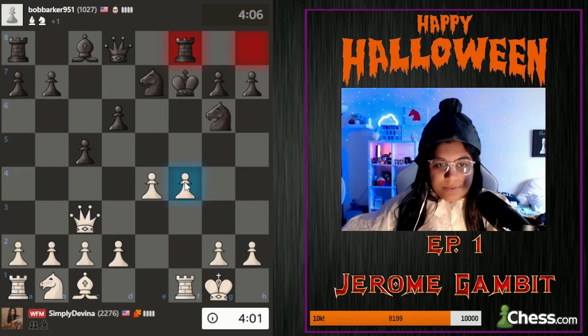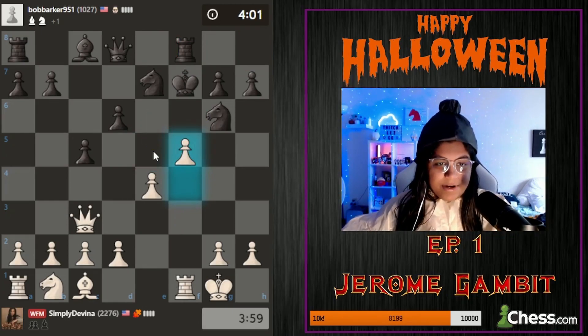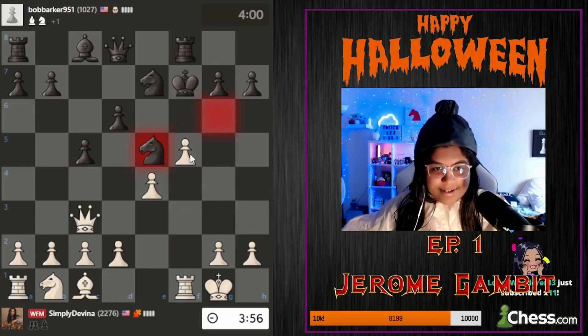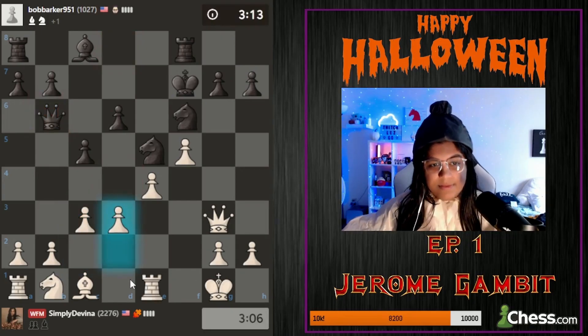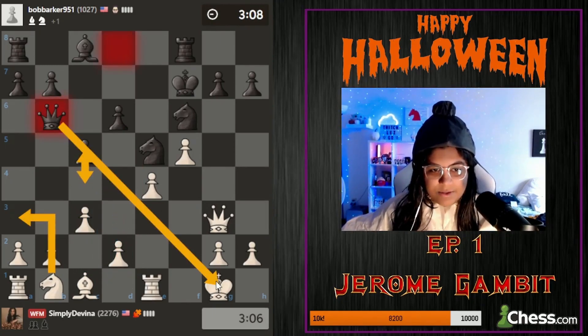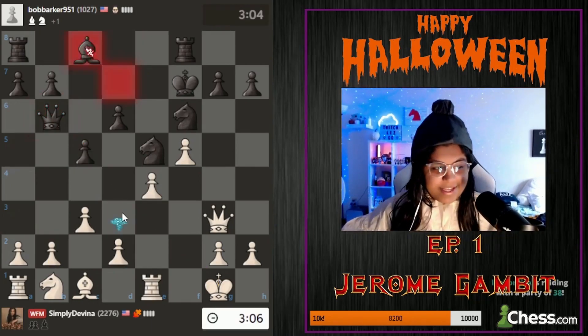Let's go back to c3 so we don't get attacked again, because I want to play d4 and get my pieces out. Let's go with f4, maybe we'll go for e5. He's gonna try to manually castle - do I want to allow that? Can I stop it? If I go queen b3 there's bishop e6, so let's go f5 first. We allow the knight to go to e5 which normally I wouldn't want, but I'm trying to see if I can make something happen.